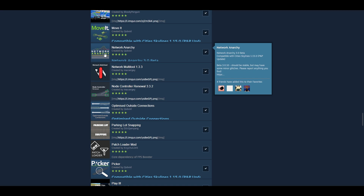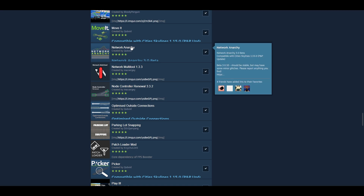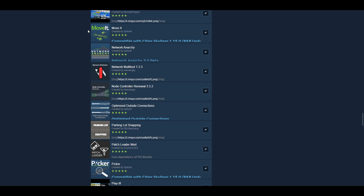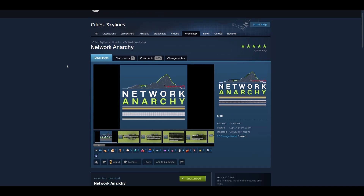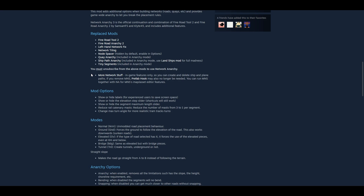Network Anarchy is a huge highlight. Shout out to Cuboid — his name is going to appear all over this thing. Network Anarchy is a new mod that consolidates: Fine Road Tool, Fine Road Anarchy, a Left-Hand Network Fix, another one of his mods, and Network Tiling is now built into it. Node Spacer, Key Anarchy, Ship Path Anarchy, Tiny Segments — these are all replaced by Network Anarchy. Consolidating, making things more efficient.